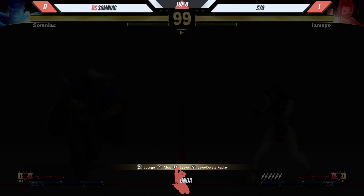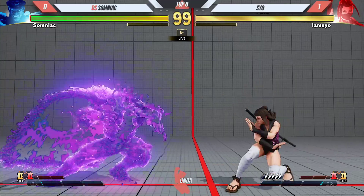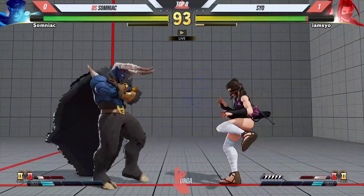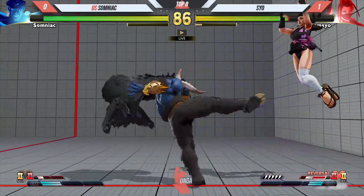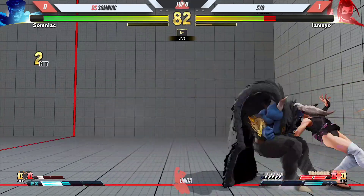One thing about this matchup: Ibuki's back medium or back heavy, the two-hitter thing? Back medium high. One of the most reliable anti-Devil's Reverse tools in the game. She can throw it out once, and then if he fakes it and comes back down, she can throw it out again. That's exactly what we saw. You'll see it happen a lot in this matchup, and it hits very far behind her as well.